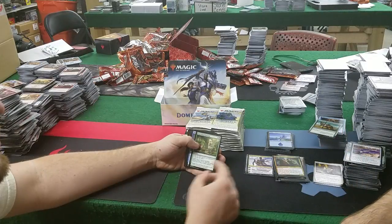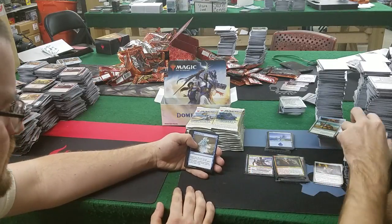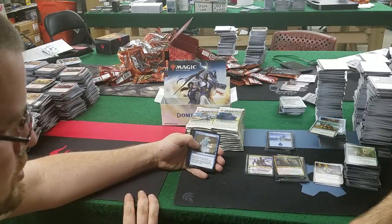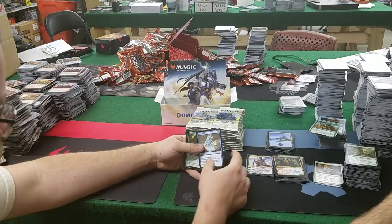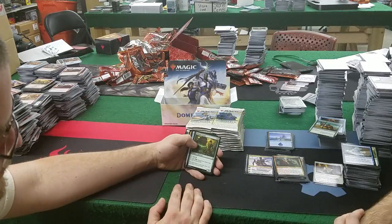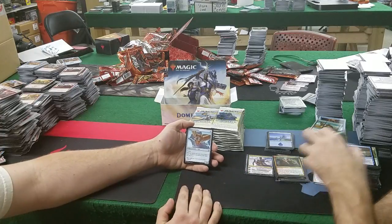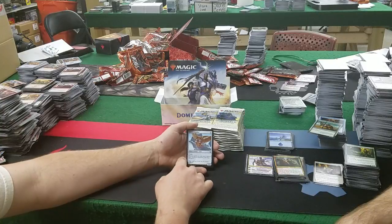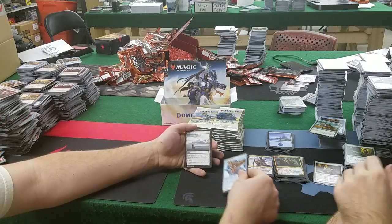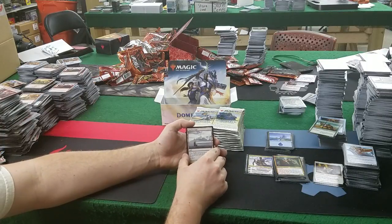Blink of an Eye: 2 mana, kicker — return target non-land permanent to its owner's hand; if kicked, draw a card. Elfhame Druid: 2 mana for a 0/2 elf druid — tap to add 1, or tap to add 2 mana but spend it only to cast kicked spells. Jhoira, Weatherlight Captain: 4 mana for a 2/2 with flying — historic spells cost 1 less to cast. That's big. Another Elfhame Druid. Jodah, Archmage Eternal: Fist of Sun's commander — 1, a white, a red, and a blue, 4/3 with flying; you may pay W/U/R/B/G rather than pay the mana cost for spells you cast.